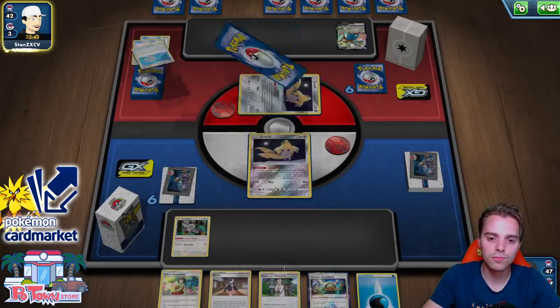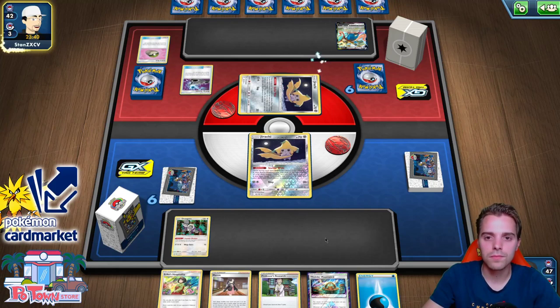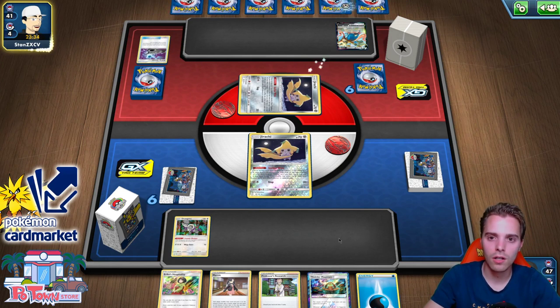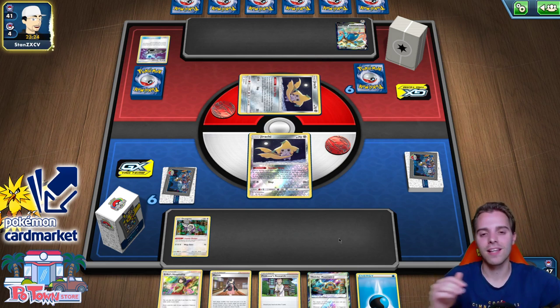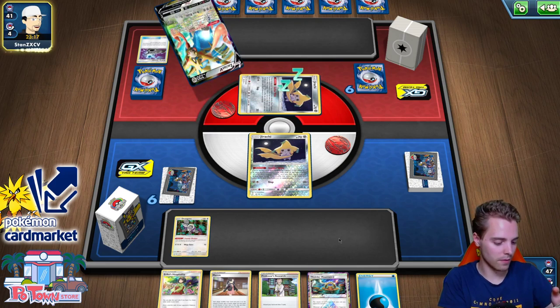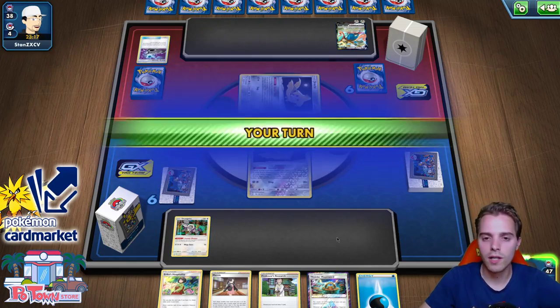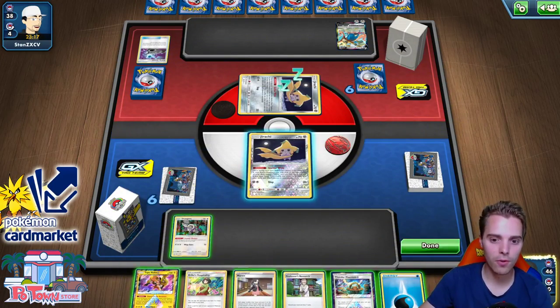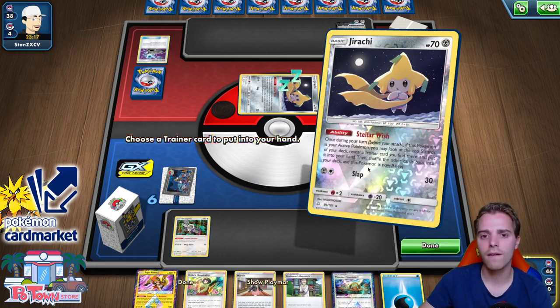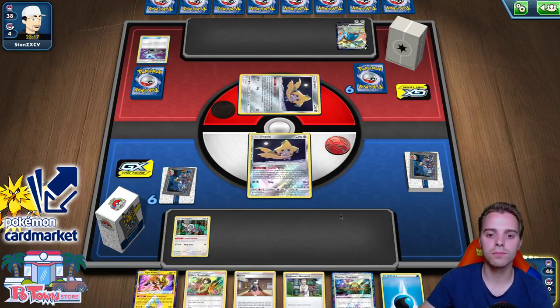Energy Spinner, attachment and Intrepid Sword — getting himself a Metal Energy. Energy Spinner will see more play I think, it's a good card. We use Quick Ball, discard Orangaroo, find ADP. Attachment of the turn. Tapu Koko Prism Star down. I want to dig deeper into the deck so I'll slap down Thunder Mountain. There's no Lightning Energy in hand just yet but we can fix that thanks to Dedene. We got another Quick Ball — double Quick Balls all around.